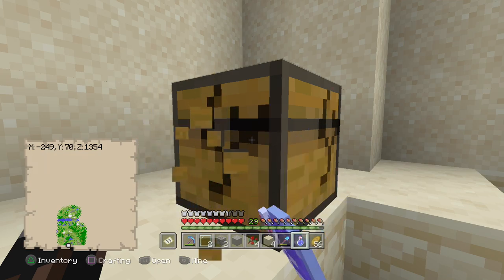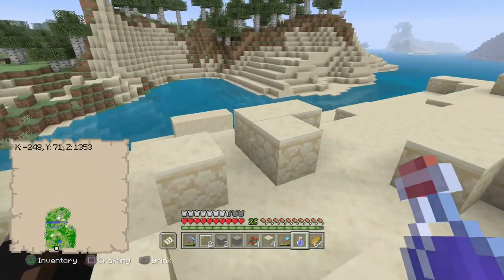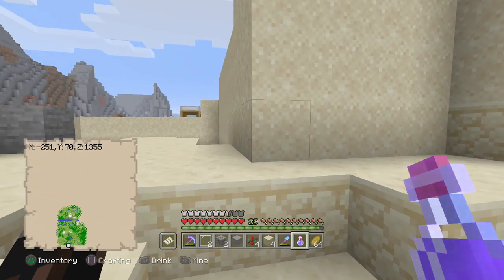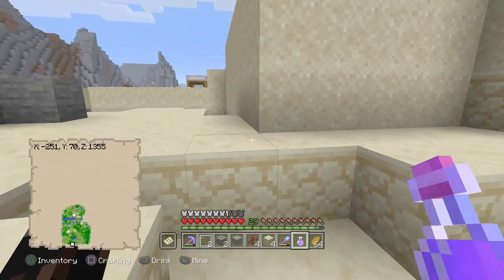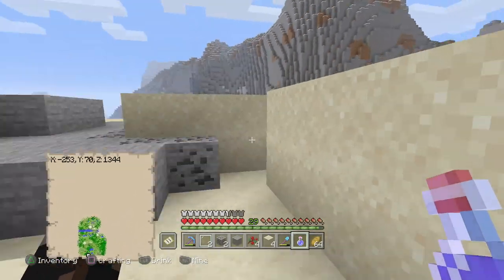Okay so I'm gonna go ahead and take this chest with everything. It's nice to get all this stuff. Let me show you guys how I found this thing - I wasn't looking for this, I didn't have a treasure map or anything, I was just getting sand. Let me take this bed with me as well.